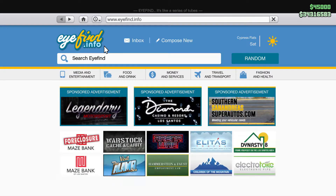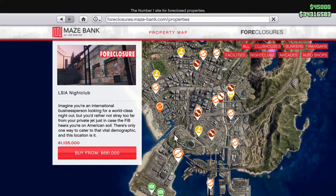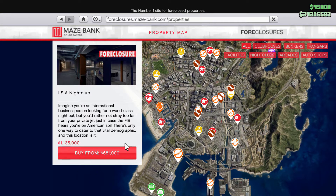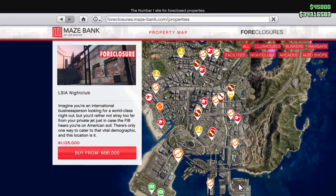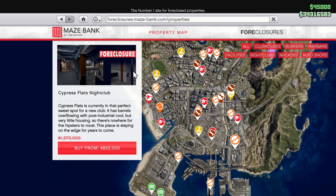And the blimp — the blimp is something you'll come across at the nightclub, because nightclubs are on special offer: 40 percent off, which is very nice.